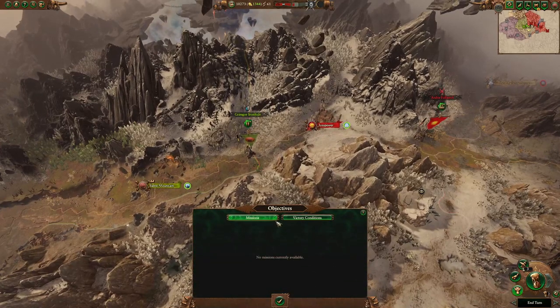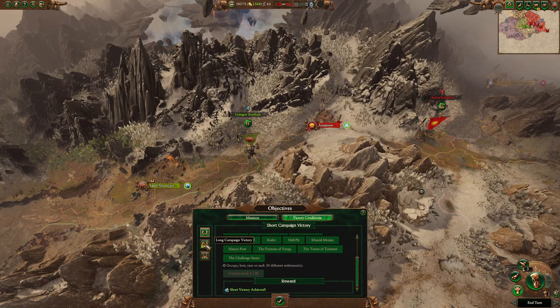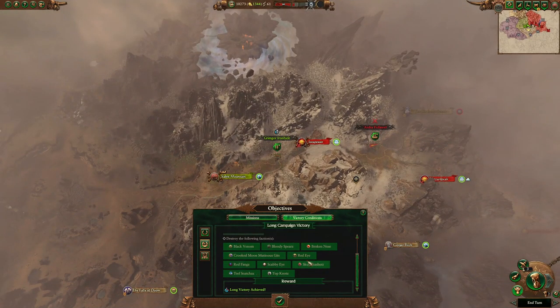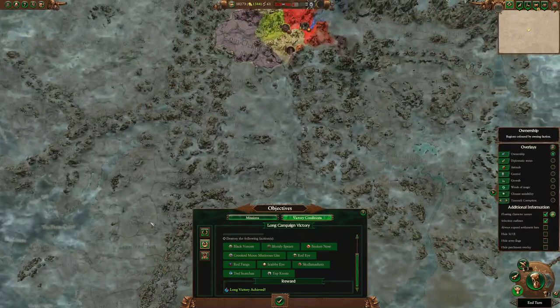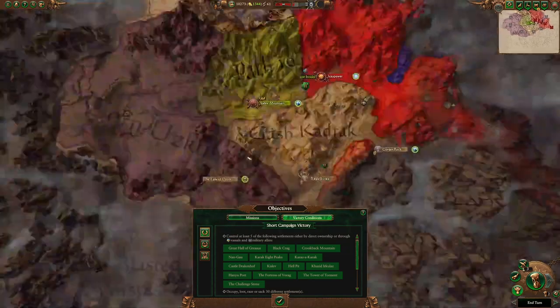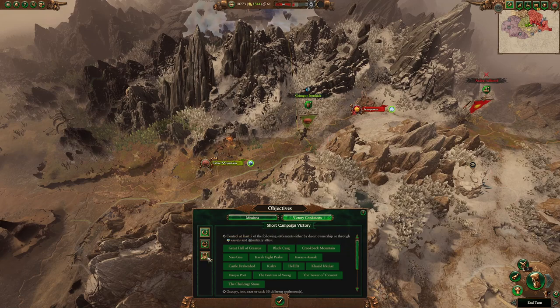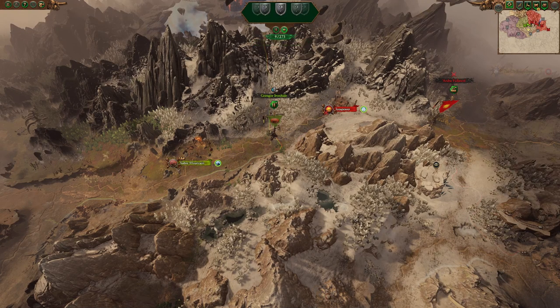Looking at victory conditions: the short campaign victory is pretty straightforward — just capturing regions. You might think the Orcs' long campaign victory would be eliminating the Elves, but it's actually to eliminate most of the other Orc factions. Some of these are a long way away — for example the Red Fangs are all the way down here — so it's quite a long path to the long campaign victory, but there are enough nearby to give you a good direction.